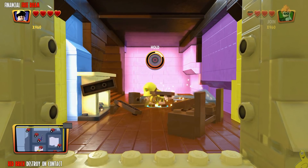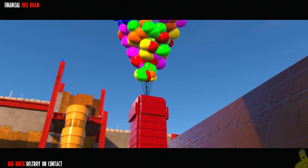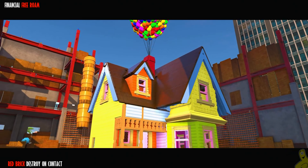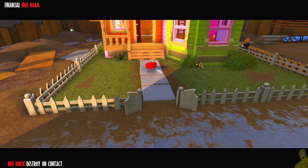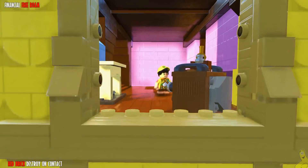Go ahead and smash the brown glowing boxes and rebuild them. It turns out it's a balloon dispenser — and up, up, and away the house should go. Regardless, we've got a red brick out on the front lawn, so we're going to go ahead and switch to our other character to make things easier, not having to fight our way out of that house.